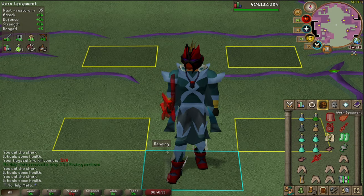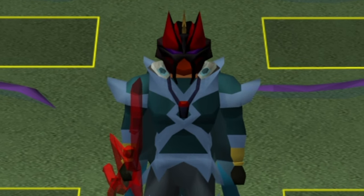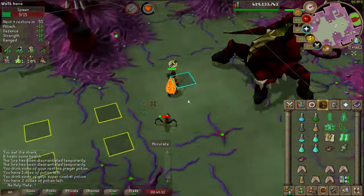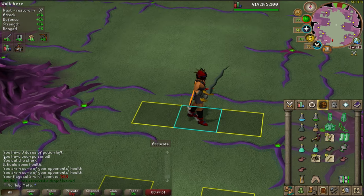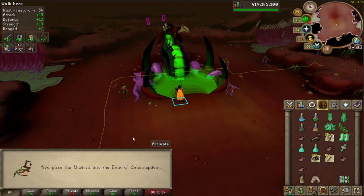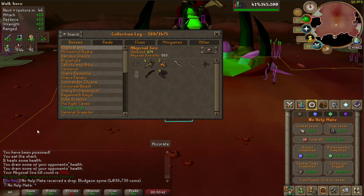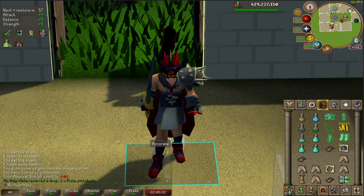I'll reset my loot tracker and XP tracker and do this for a full hour to see how many kills we get, how much money we make, and whether the experience is good. Our first Unsired drop — let's use it on the font and see what we get. A Bludgeon piece! So we just need one more. And that's the last kill of the hour.